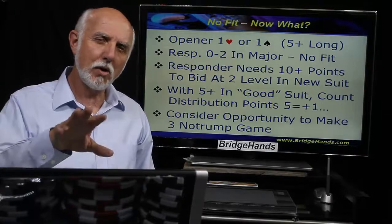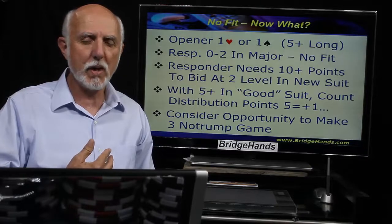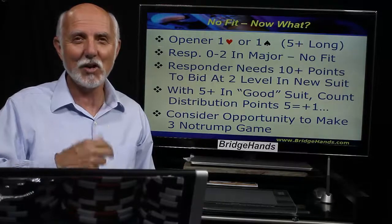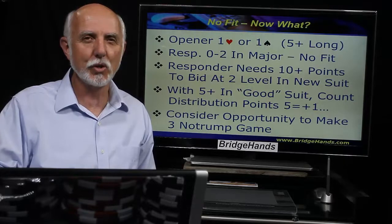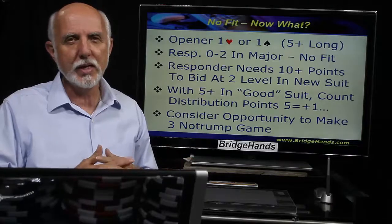When partner opens one heart or one spade, it promises five or more cards. We as responder, if we have less than three, are not inclined to bid their suit — we're promising three or more for an eight-card golden fit when we bid partner's major. So if we're going to bid at the two level, we should have ten points or more including distribution.